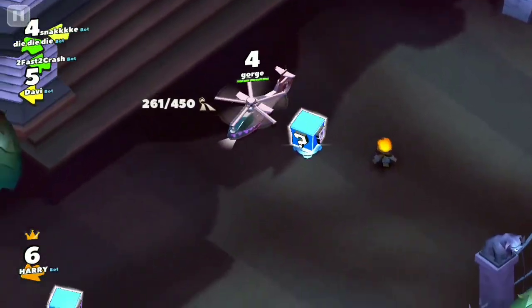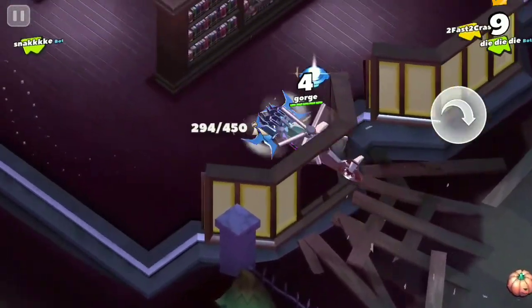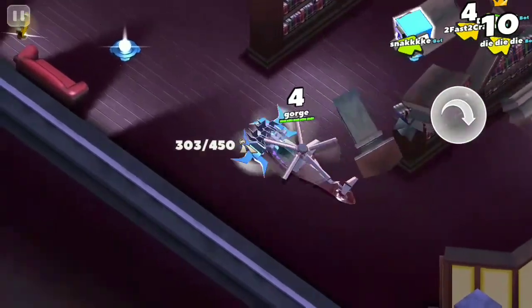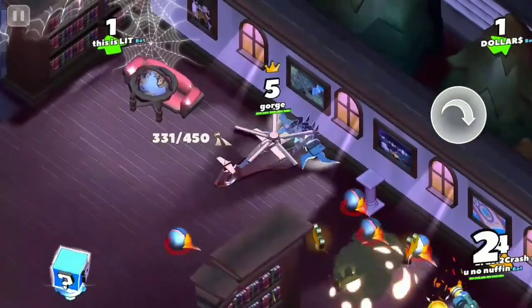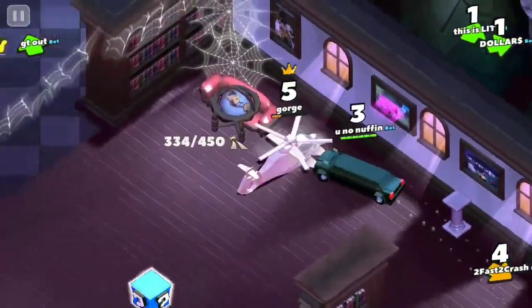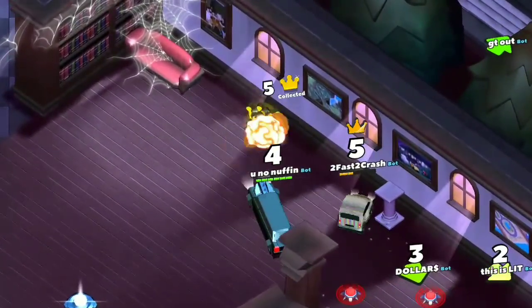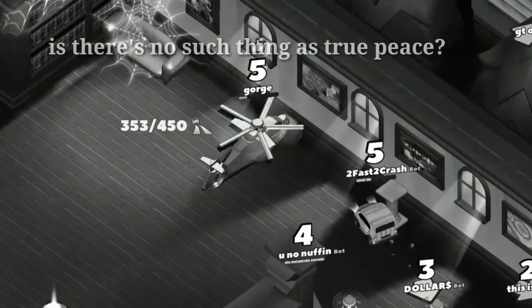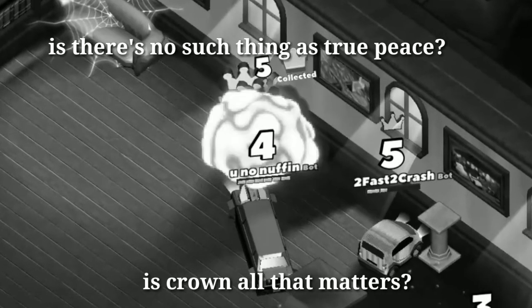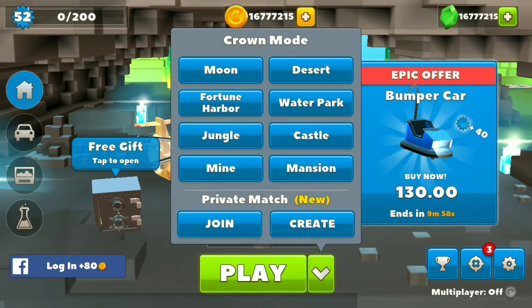Here we are guys. As you can see there is a pool on that side. From there you have to go straight, then there will be a straight way up ahead. Now here we are at the place — there's a library, just like that other place. There is a painting here; you have to just stand right in front of it and the gate will open itself, and you will have your phantom car.